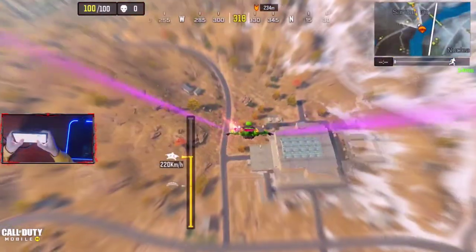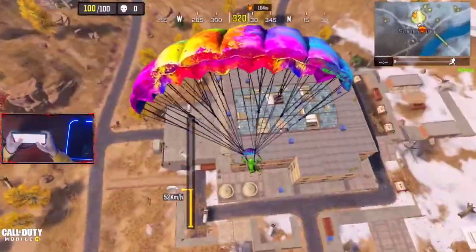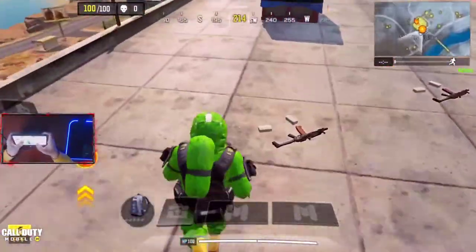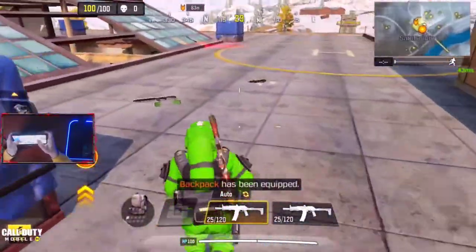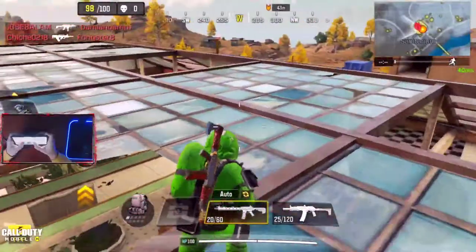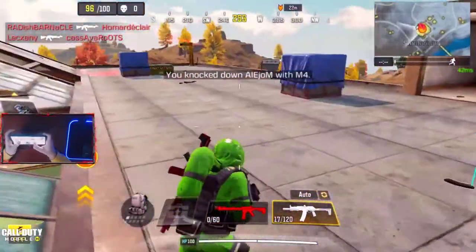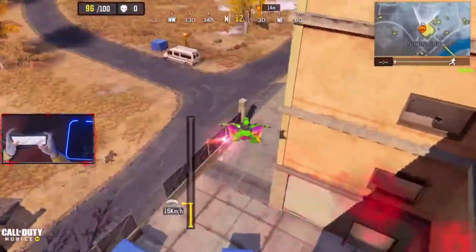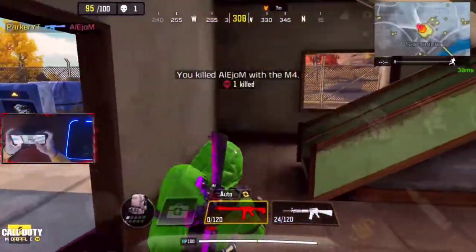Here we are dropping in. Yeah, there's at least going to be one or two other teams. Let's see what we can do, hopefully we can survive this. Two squads right off the bat. I want an SMRS — SMRS is usually pretty awesome in that spot. Sounds like there's a guy outside.